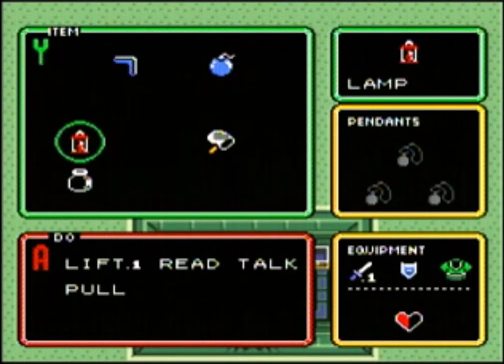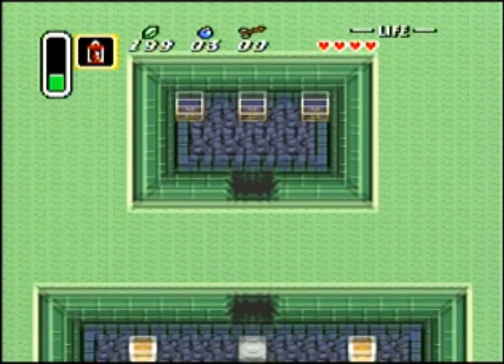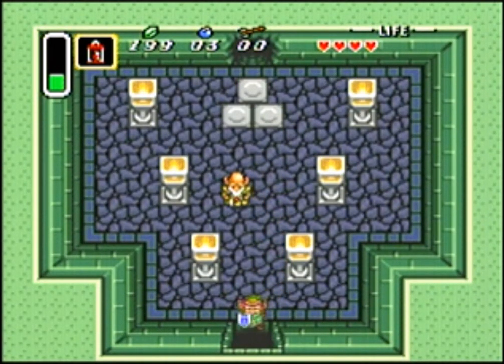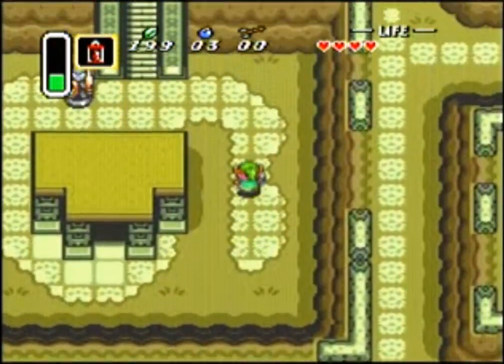Hello everybody, my name is Sam Cham, and welcome back to Let's Play The Legend of Zelda: A Link to the Past. In the last episode, we talked to Sahasrahla a lot, and he told us to go get the Pendant of Courage.